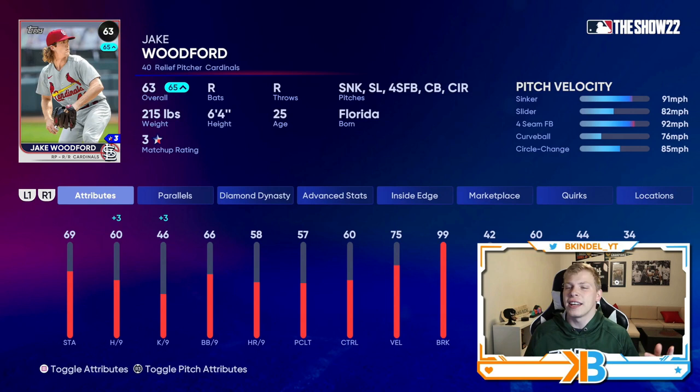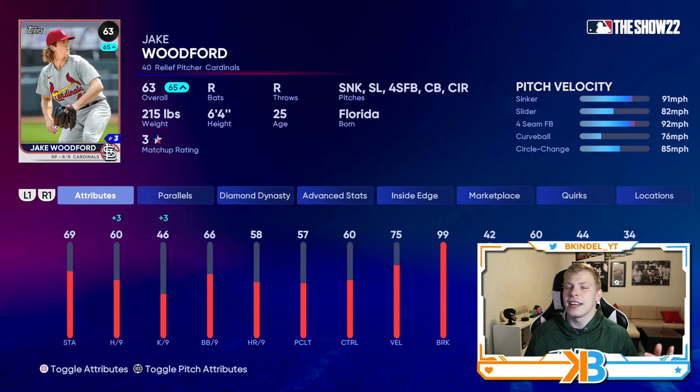Actually, I'm going to add one more — Jake Woodford. Five-pitch mix with a sinker as the primary, which is an automatic cop. Slider, four-seamer, curveball, changeup. 60 hits per nine is good, and 99 break on his pitches — his stuff is gonna be disgusting. He has 99 break on the curveball, absolutely nasty. He has also started in his MLB career so he has a very nice 69 stamina.